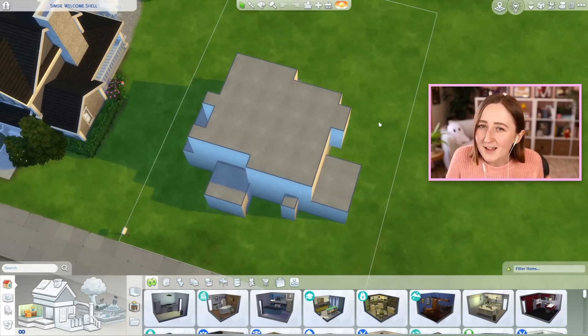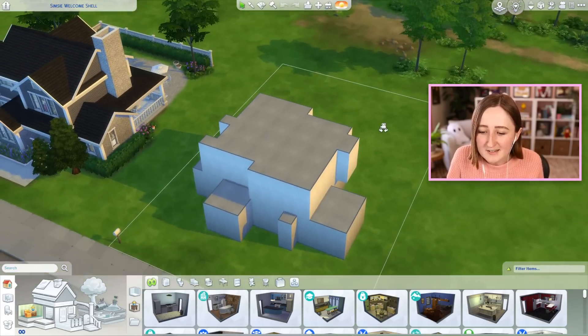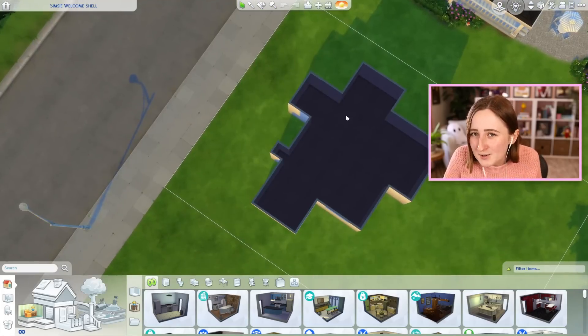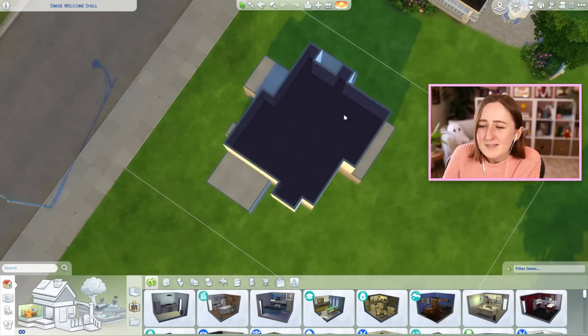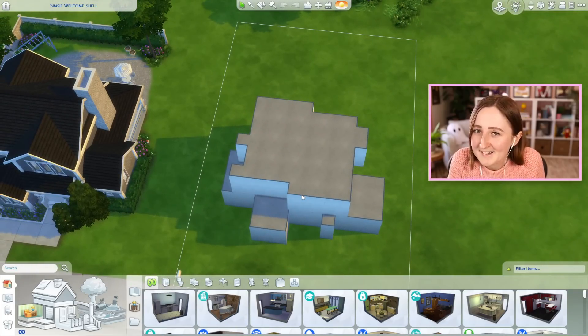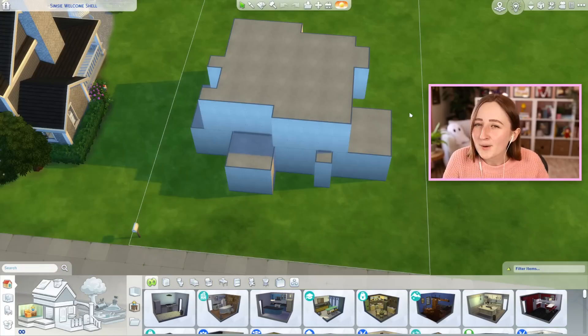I made this shell for us this time — it's definitely kind of weird, it's two stories, it's got a bunch of little weird bump outs and cutouts and stuff going on. It's not a huge build, but it's also not small. This one is definitely gonna be kind of weird to roof, but hopefully not as bad as some of the other shell challenges we've done. Our last shell challenge was literally just a circle and that was the worst thing I have ever experienced, so I tried to make this one a little bit easier for any of you who are just starting out with The Sims.